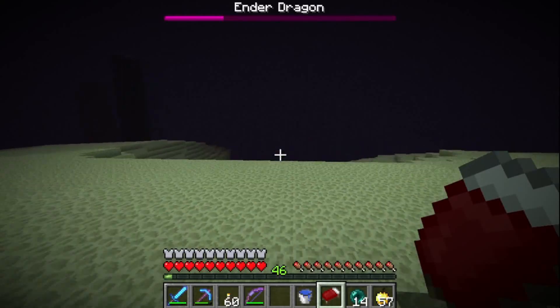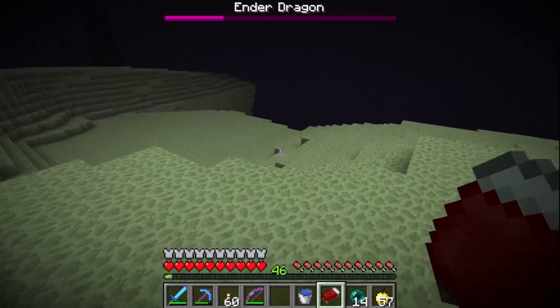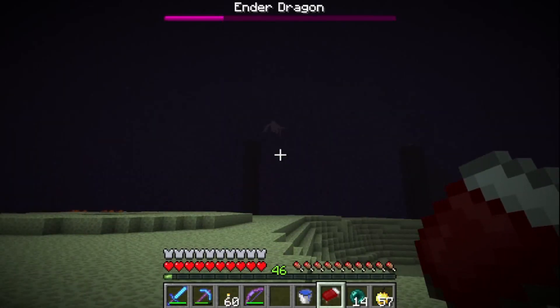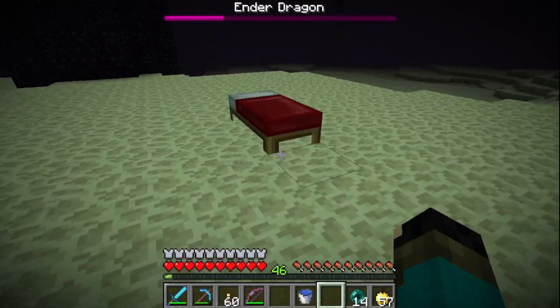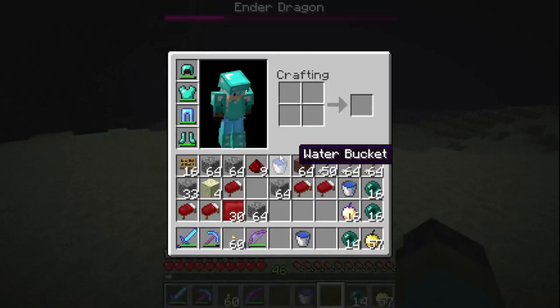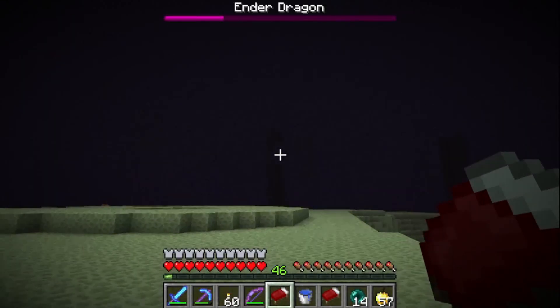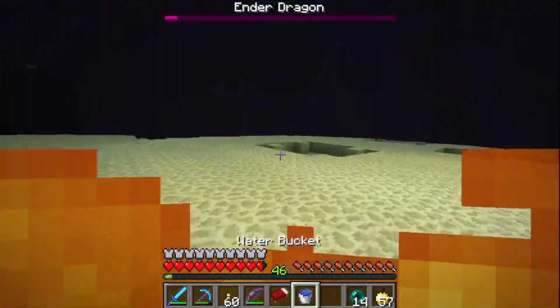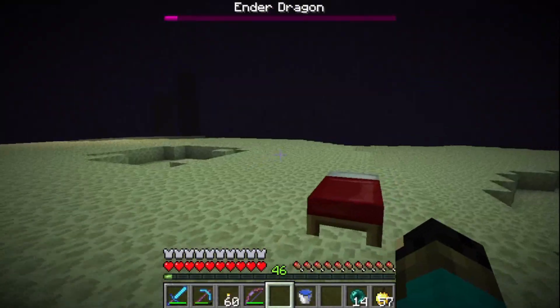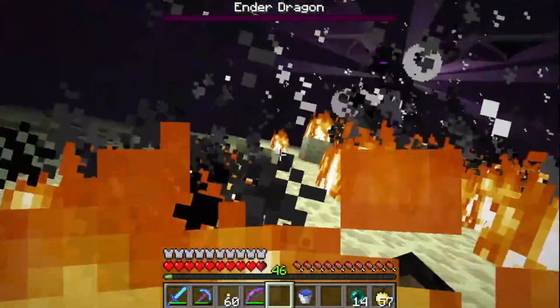So here's when we want to make sure the Ender Dragon dies in a specific spot. We need to ask ourselves where we want the dragon to die. So let's just say if I want him to die here — this is a demonstration. And we did it.